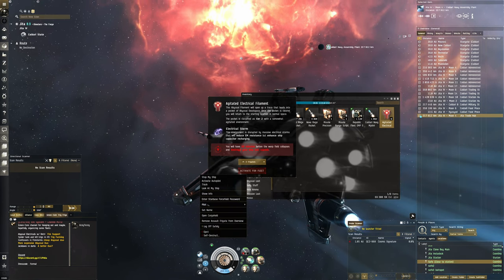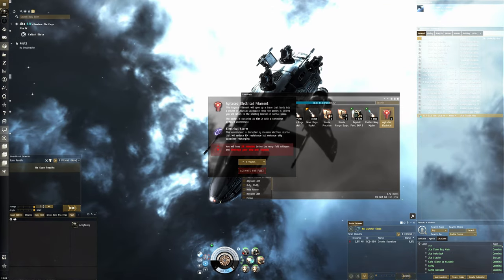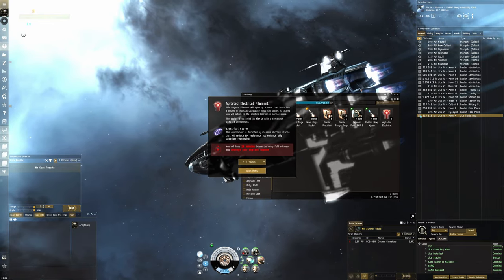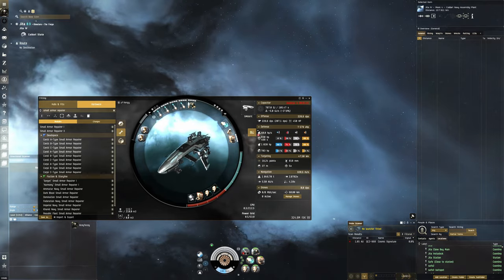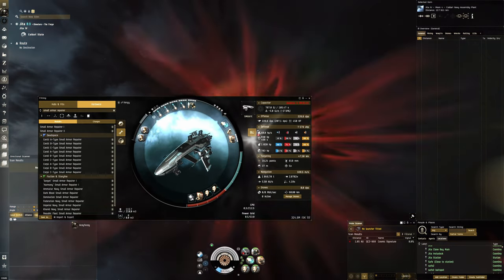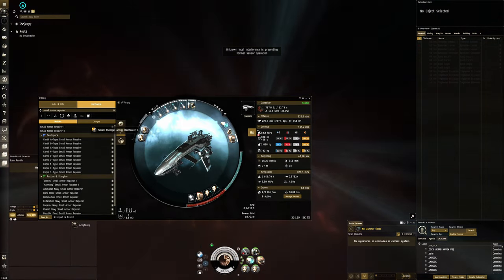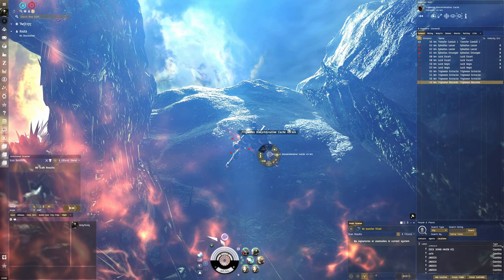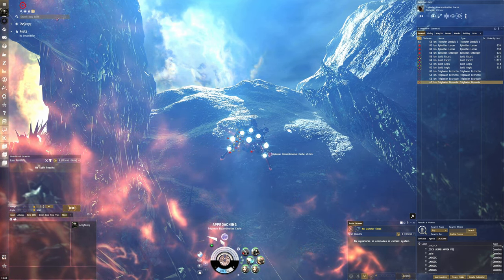Agitated electrical — Warfleet. Wait until the session timer. Let's go. The Vengeance is really powerful. I've got lots of resist mods, because we need a decent buffer to withstand wrecking shots. That's why I've got pretty high EM resist, Damage Control resist rigs and everything — to maximize our buffer in case we get into trouble.